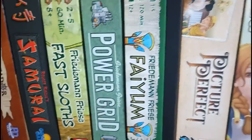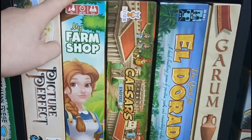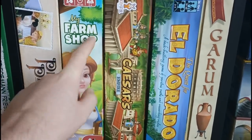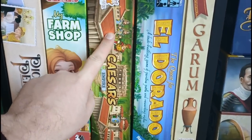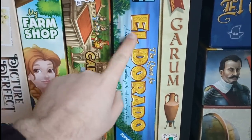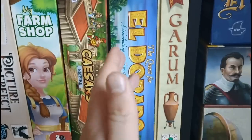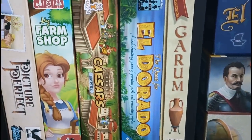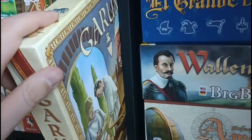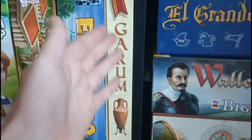Next to this, we have some more family weight games with Picture Perfect, My Farm Shop — which is like a less popular version of a game like Space Base but way better — Caesar's Empire, one of my favourite games if not my favourite of 2022, and El Dorado — the Quest for El Dorado, which is the Reiner Knizia deck building racing game that's really grown on me. We've got Garum — a very beige-looking but really cool abstract tile placement game that's a lot of fun, though it doesn't scale well at two players.